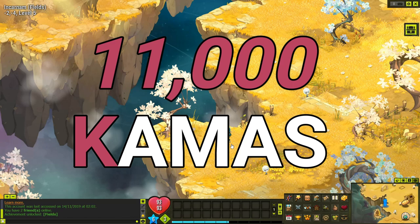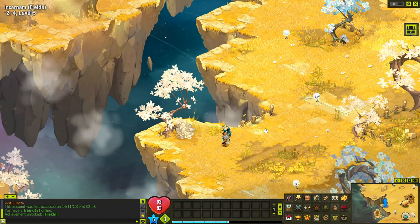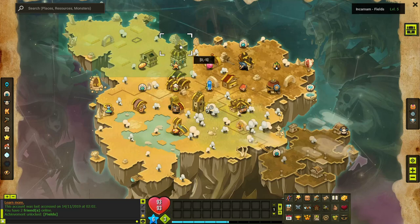11,000 kamas in 10 minutes — but that's not cash in my bag directly. When I did those 10 minutes of fighting I only made 33 kamas in actual coin drops across 19 fights. Your direct kama drops range anywhere from zero up to about 11 — I actually had fights where I got zero, and most were five or less. But I got 11,000 kamas worth of resources to sell.